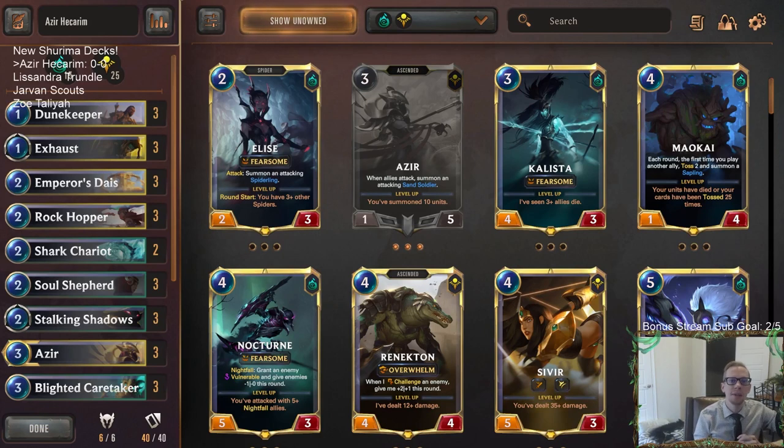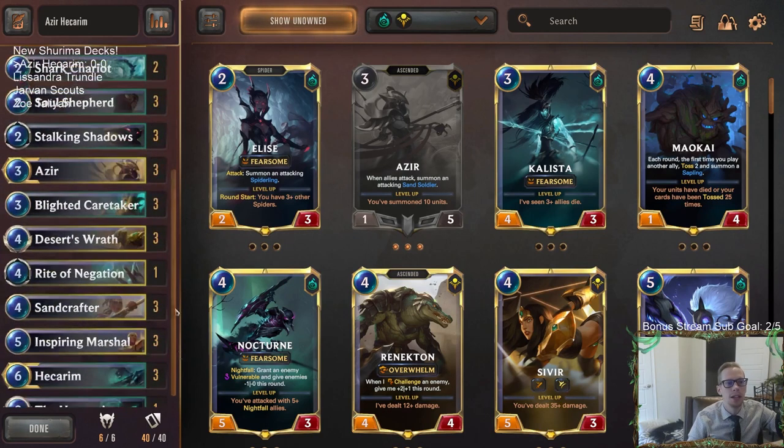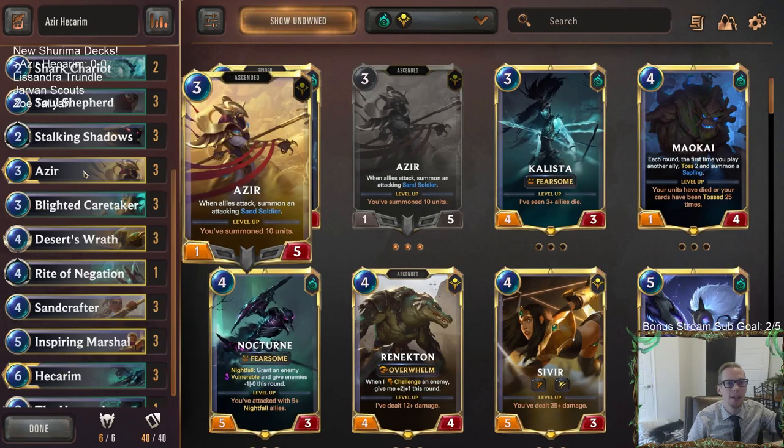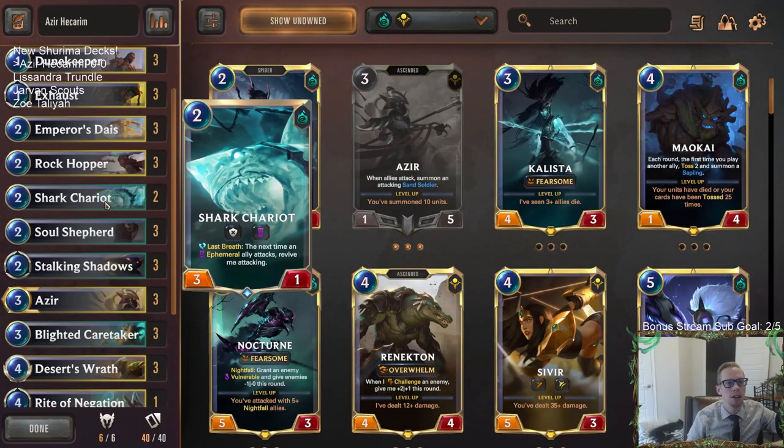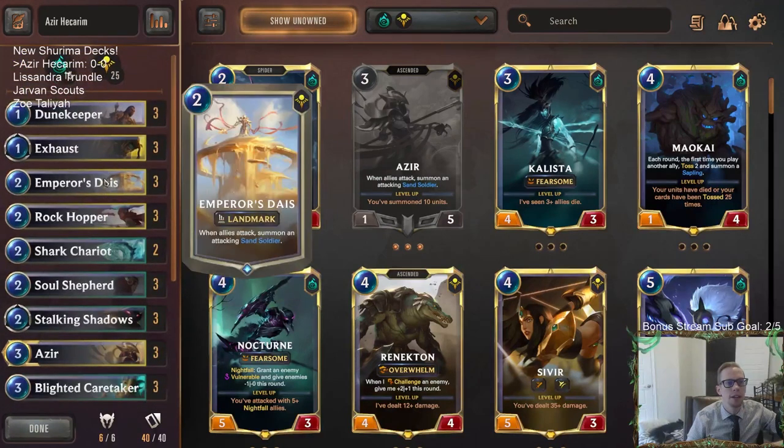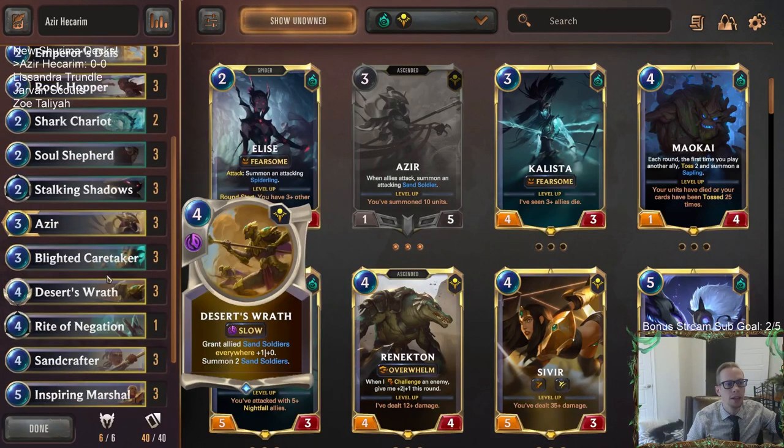Welcome everybody in Twitch chat and on YouTube for some Azir Hecarim to start the day off. We're going to have four new decks with the new Shurima expansion. The champions we didn't play yesterday—Lissandra, Jarvan, or Taliyah—we'll be playing a deck with each one, but we're starting with this one because Twitch chat voted on it first. It's an ephemeral deck with Azir and Hecarim, with lots of stabby sand soldiers that will bring back our Shark Chariots. The Emperor's Dais will be generating sand soldiers every single time we attack.